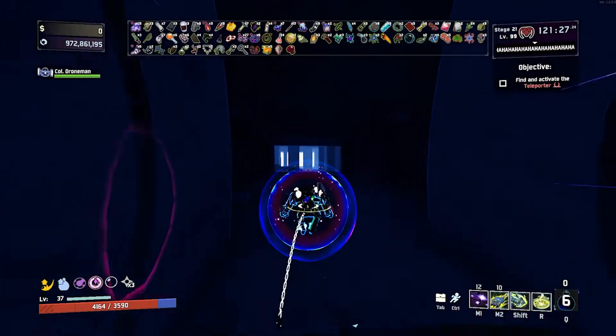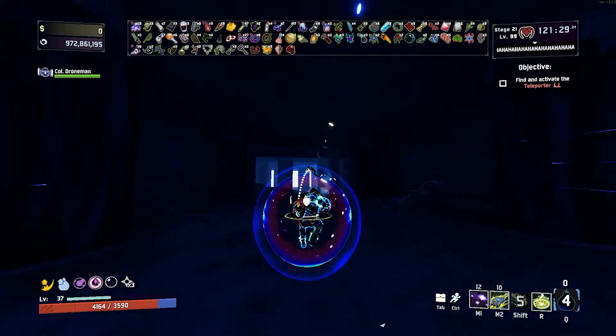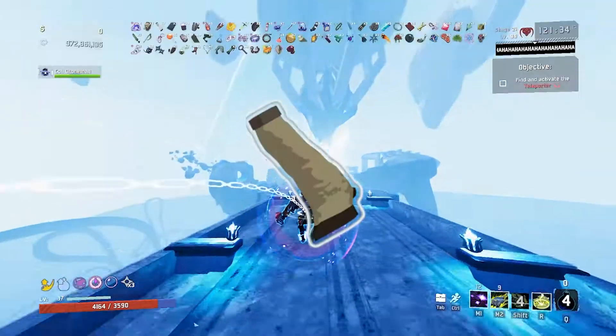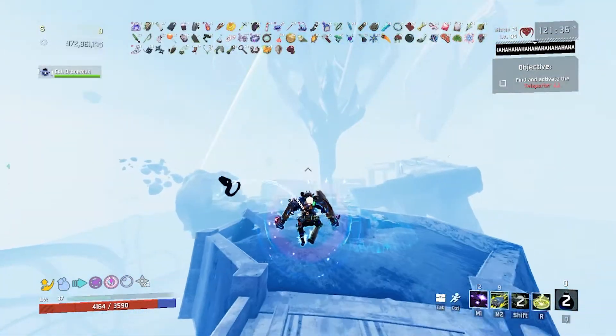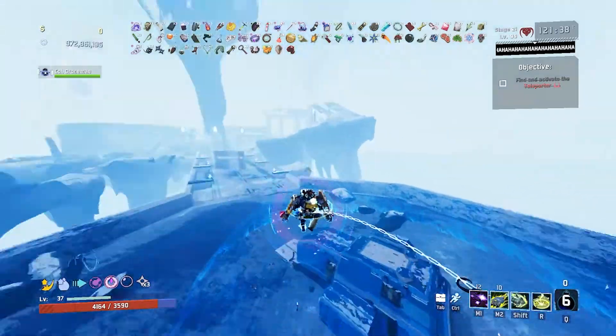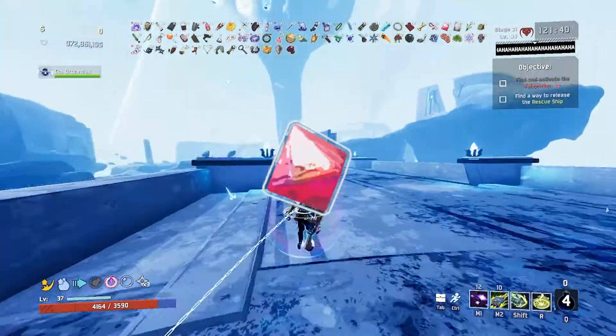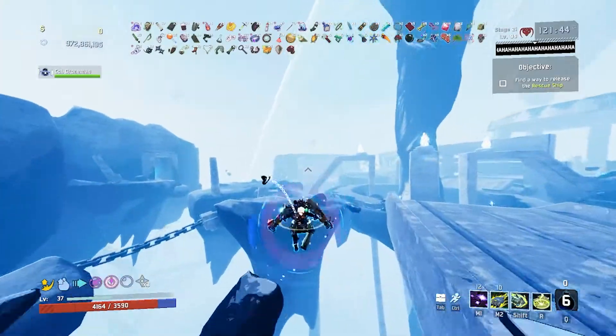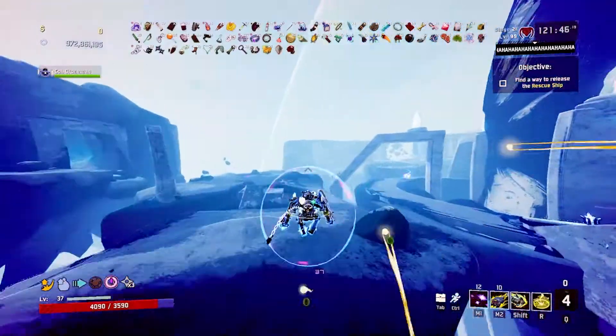When it comes to items, due to his utility skills scaling with damage, items that increase your speed also increase your damage. Things like Paul's Goat Hoof and Energy Drink end up being really strong, on top of items like Focus Crystals that are good with melee characters. He just has so much synergy with so many items that it makes him a very broken character.